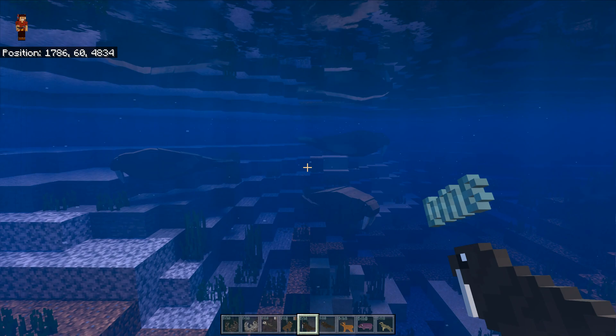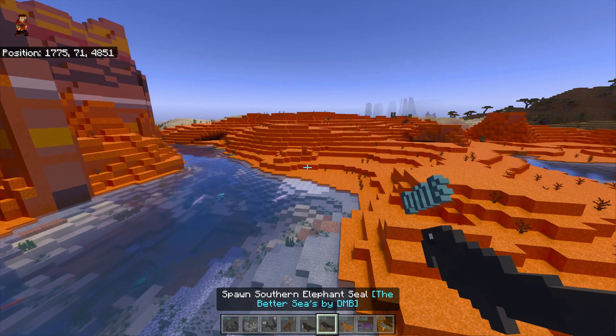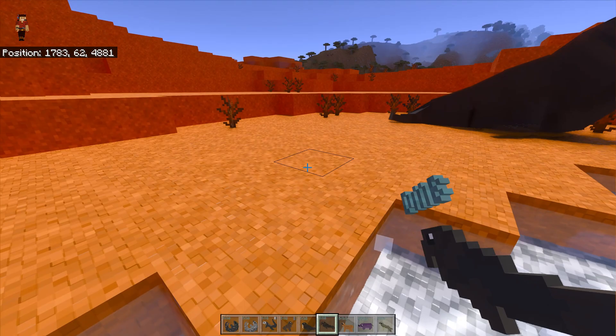Oh look at the bubbles - that one looks like it's been poisoned by something. Wow - elephant seal! Oh my god, look at these. And there are the dolphins over there - the river dolphins, which makes sense.